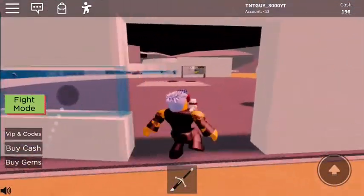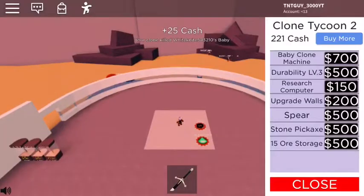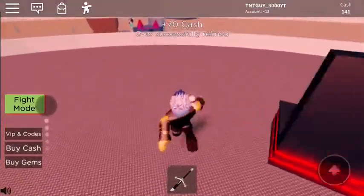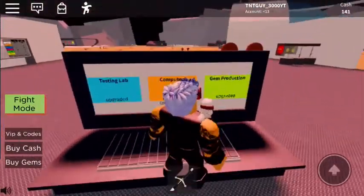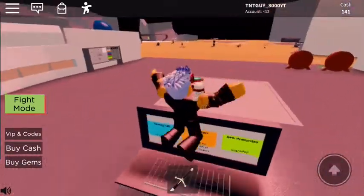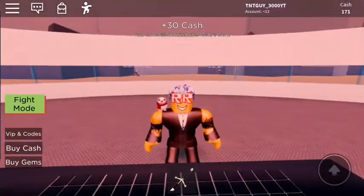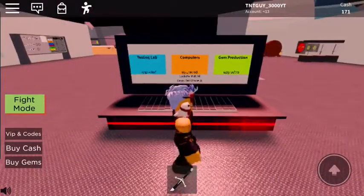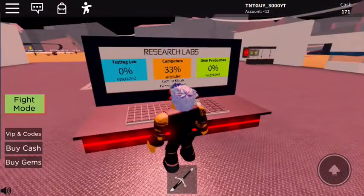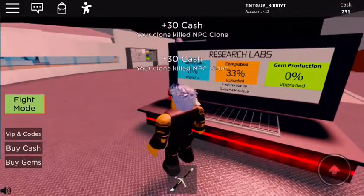Oh look, we have enough money now to get the research computer — that's good. Research computer, nice. Ore is successfully refined — nice, we sold some ore. Testing lab upgraded. Computers upgraded. Gems upgraded. Testing lab zero percent, computers thirty-three percent, gem production zero percent. Wow, just wow.